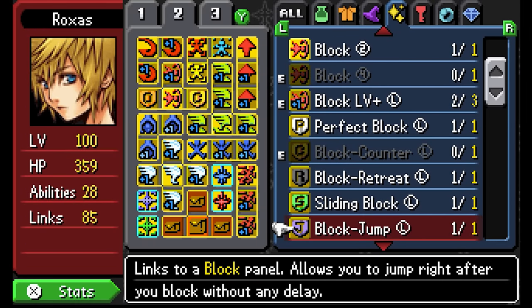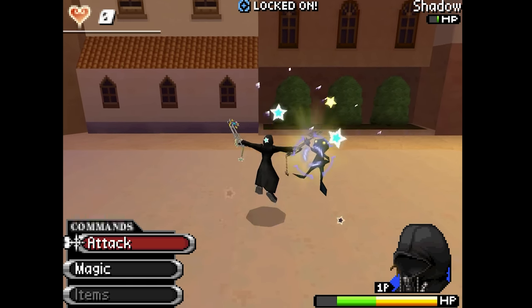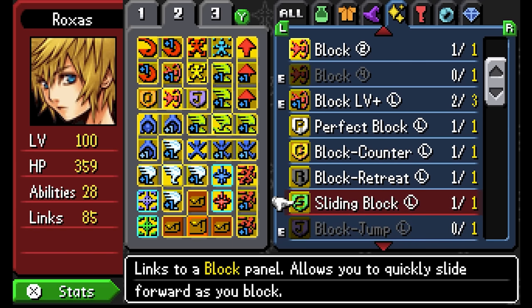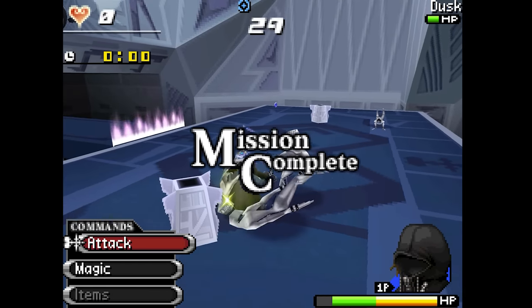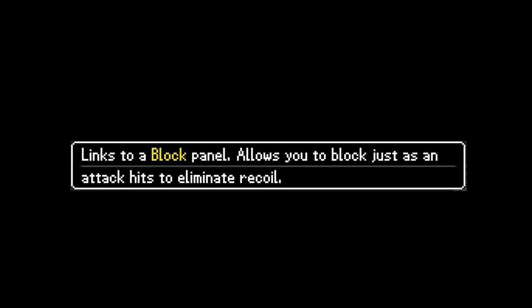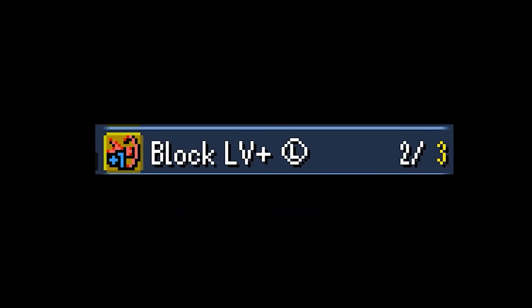358/2 Days has a lot of odd panels that very slightly modify your action abilities, offering modifications such as Block Jump — which lets you jump after you block. There's also a pitiful version of Renewal Block that has a chance of dropping a single HP orb to your right after a block. The list goes on with these weird panels giving such small tweaks to basic gameplay that you can only wonder where they'd ever offer any benefit. These panels are even more useless because they are sub-panels that can only be attached to their main action panel, taking up slots used for level-up panels that have straightforward results.